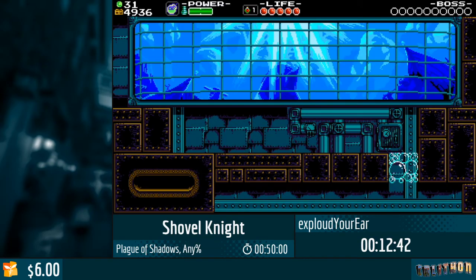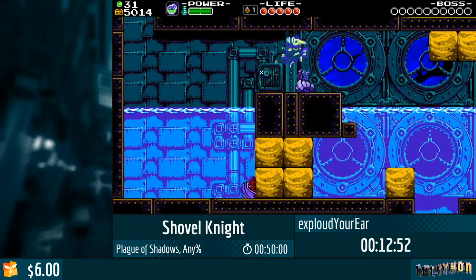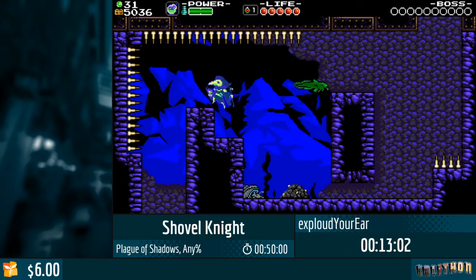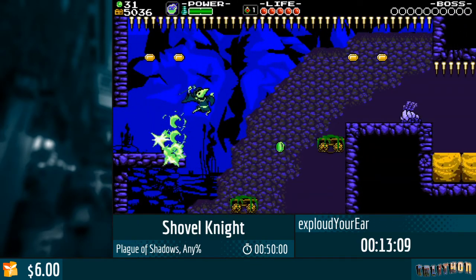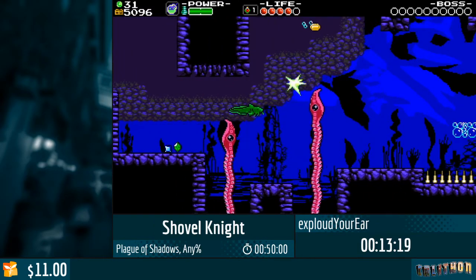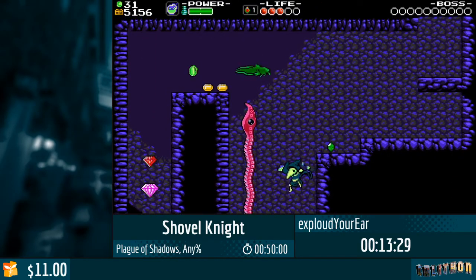Now we're going to Iron Whale, which is actually a pretty fun stage. Water doesn't matter too much for Plague Knight — you are floating obviously, but it's not as bad for Plague Knight as it is for Shovel Knight. You still have to be careful because you are floating longer and stuff like that.